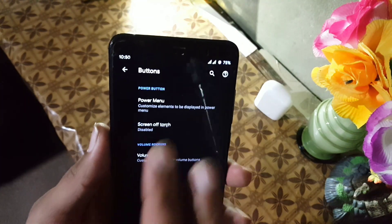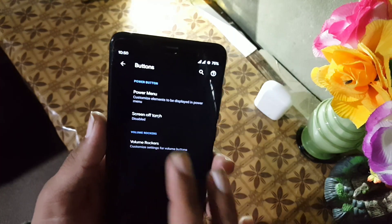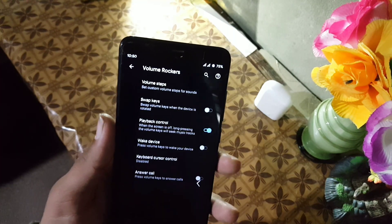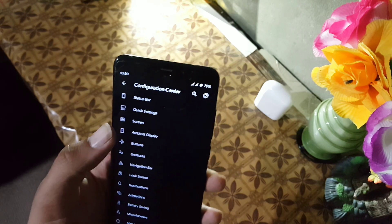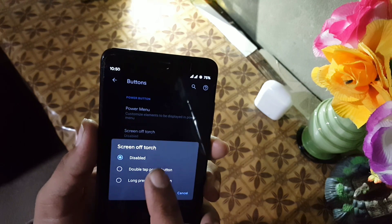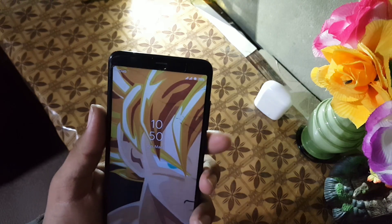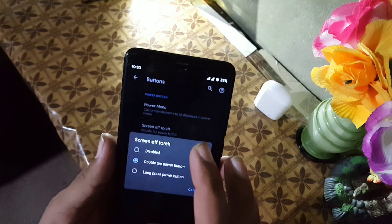Then we have double tap, pocket detection, and similar settings. In button settings you can manage the power button and volume buttons. There is also a new setting for screen-off torch, but it is not working, so keep it off.